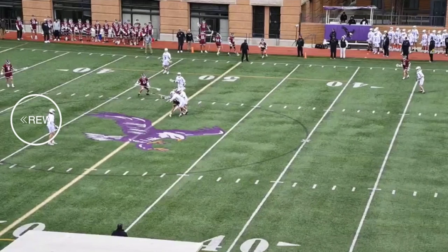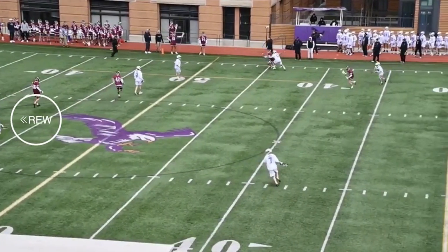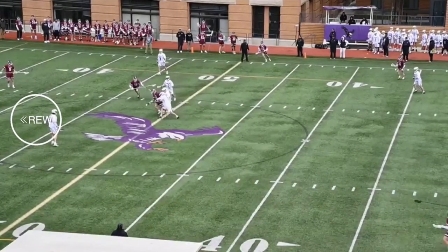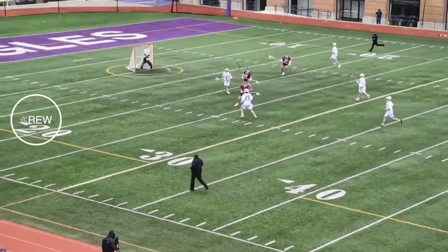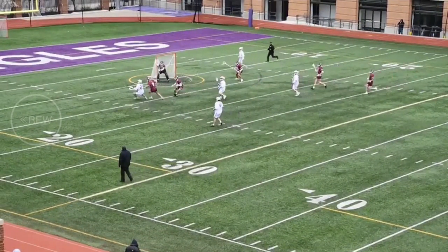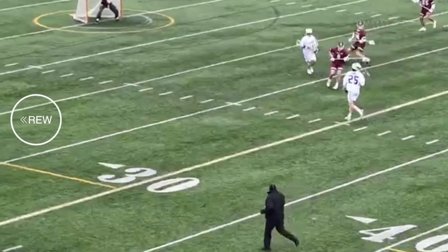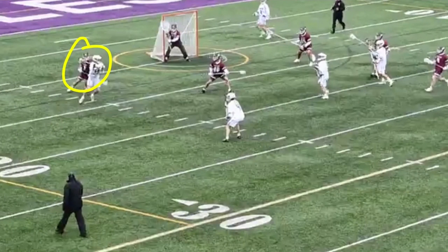Another clip — Gonzaga gets the ball back on a good ride. Number 25 gets it and attacks right away, guarded by a long pole. He dodges out, re-dodges — that's that re-dodge I was telling you about. He dodges, the defender plays well, he looks like he's going to pull it out, assesses the situation, sees the defender let up for just a second, re-dodges, and gets another shot off. The defender lets up for just a second, that path opens up, and he gets the shot.